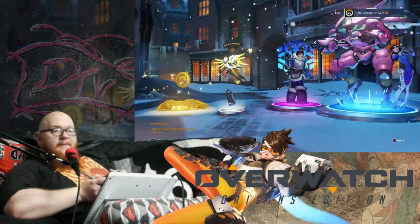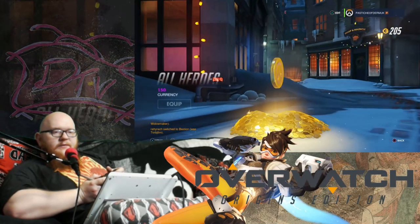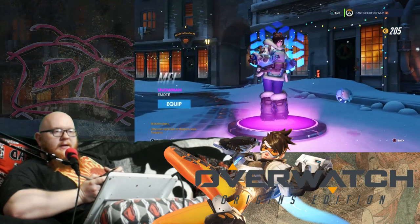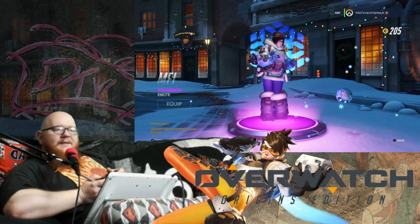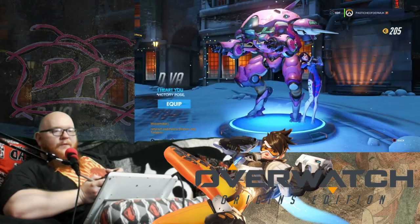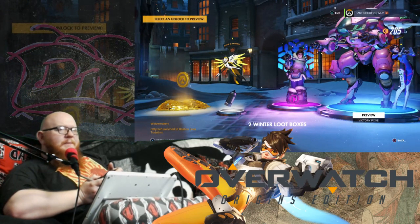Whoo, damn that looks a lot better! 115 currency — that's very cool. And an emote — oh, I really like that one! Yep, happy with that, we're using that one. And a victory pose for D.Va — 'I heart you.' I like those two. That was actually a good box.